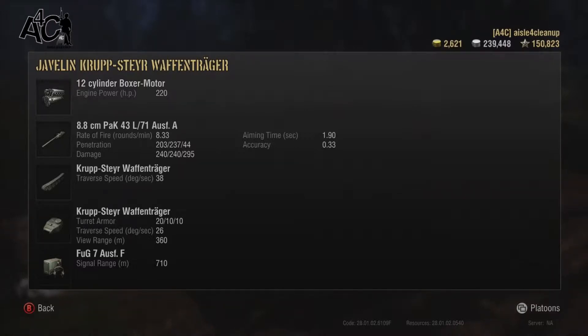Aim time is 1.9 seconds, accuracy is 0.33, and engine power is 220. Not a bad tank overall as far as speed, aim time, and accuracy go. Aim time is really good; accuracy could be a little better for a very low-armored, must-hide, stay-back tank destroyer — but 0.33 is not bad. You'll enjoy the gun; it didn't really troll me when I played it. Traverse speed is 26 degrees per second and view range is 360.